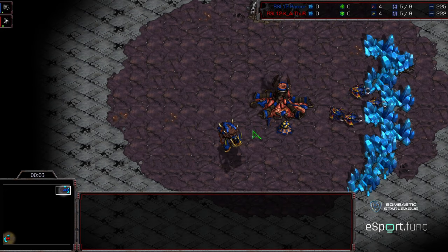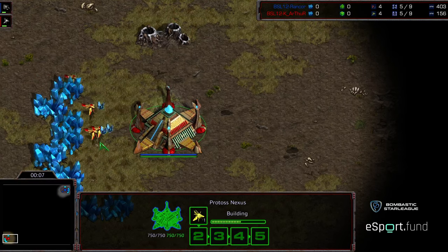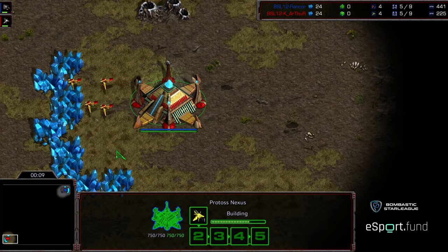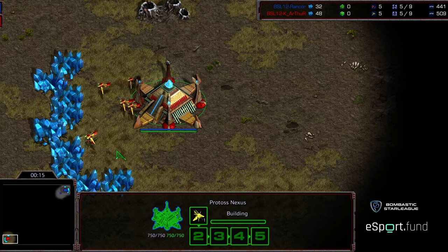Hey guys, welcome to game two between Arthur and Rancor. Rancor is going to be starting in the upper right hand corner as the blue Zerg, bottom left hand corner. We have Arthur starting as the red Protoss. This is going to be on Eclipse, which despite me coming off vacation brain...